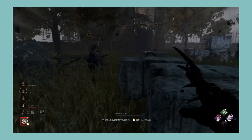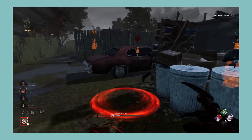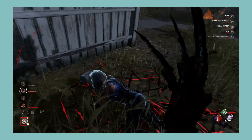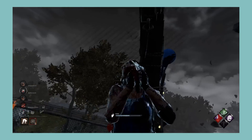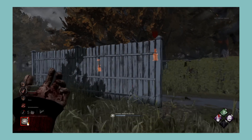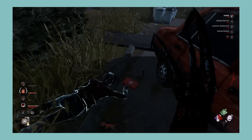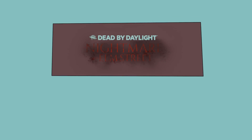Next let's look at the Nightmare on Elm Street chapter, which comes with Freddy Krueger and Quinton Smith. Freddy has a power that I find both boring to play as and against — he's not strong, he's boring, and the counterplay is boring. This is especially disappointing considering it's Freddy Krueger. His power doesn't even line up with anything from the films; he plays dream pallets in puddles of blood, which doesn't feel like Freddy at all. For killer perks, he has two bad perks with Blood Warden being the only saving grace. For survivor perks, two pretty bad perks with Vigil being alright. Overall, in my opinion this is the worst chapter. I'm giving A Nightmare on Elm Street an F.